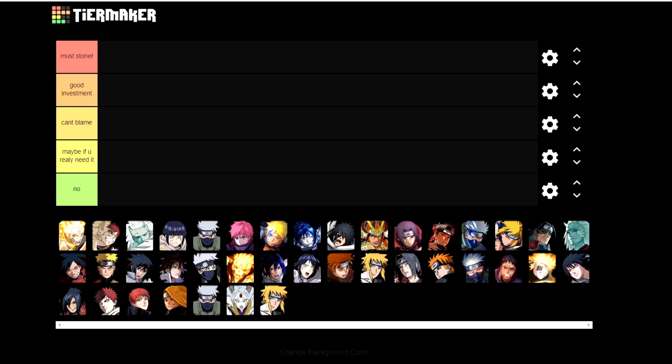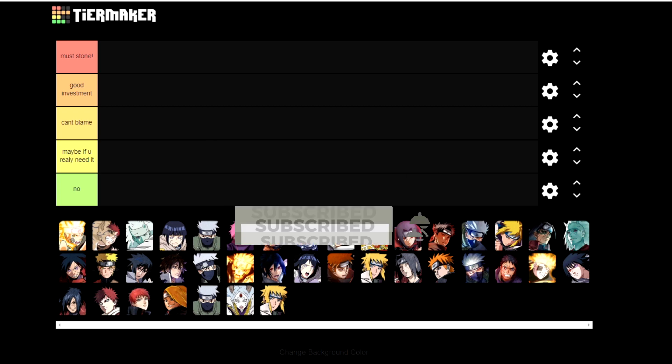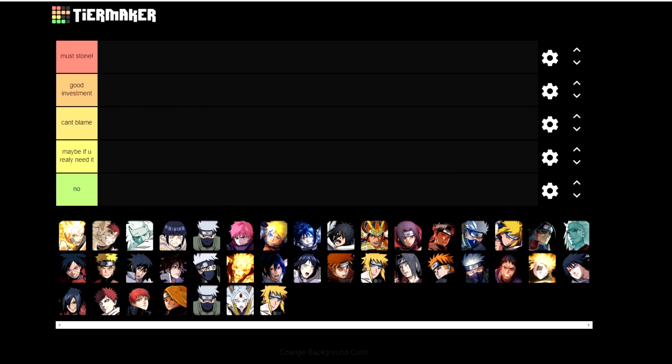Hey guys, Rokagi here and welcome back with another video of Naruto Blazing. On this video we're gonna talk about who are the best units that you should use acquisition stones on. If you maybe still don't know what acquisition stones are, they are ability stones. Whenever you use an enhanced 6-star acquisition stone on your unit, it will get one ability, and if you use more stones, it will get more abilities.